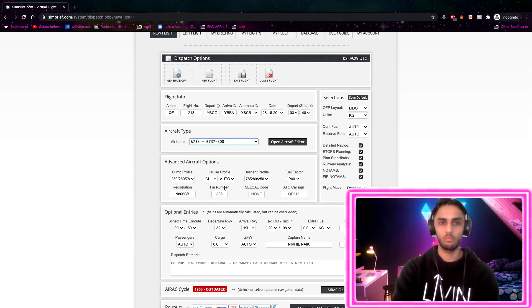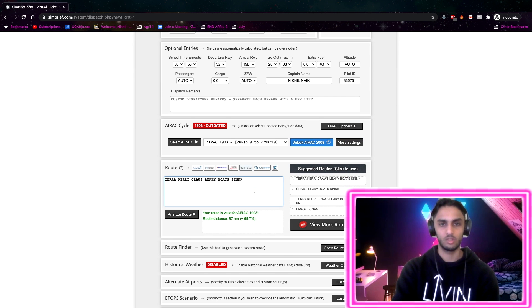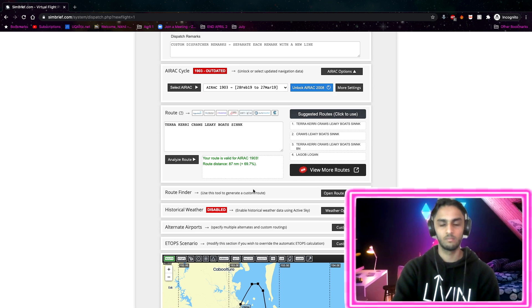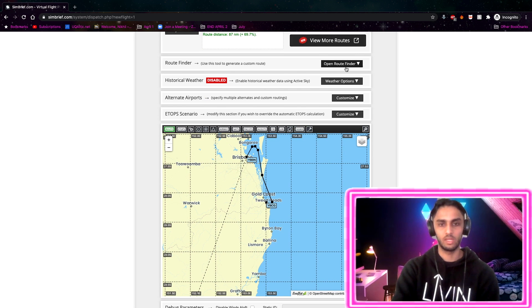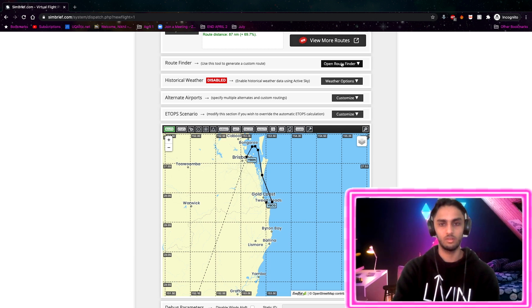So you can see our waypoints for this routing - it's only a short flight, about 15 to 20 minutes. We go down and can actually see a map of our flight. We'll be taking off to the south of Gold Coast Airport and then arriving into Brisbane.